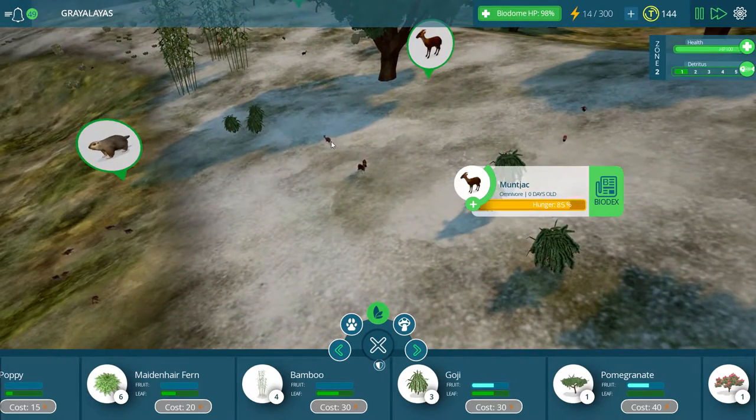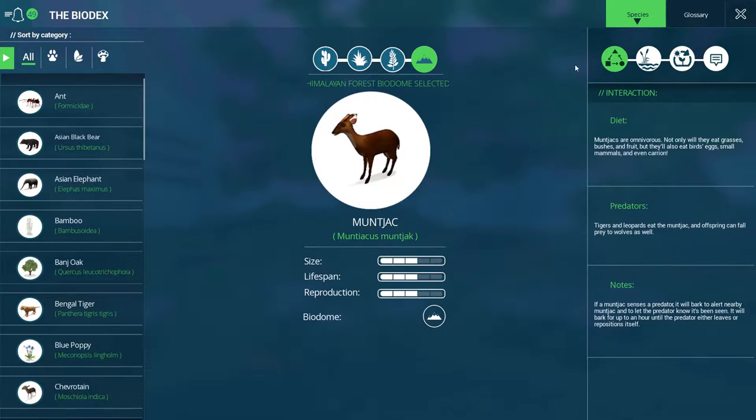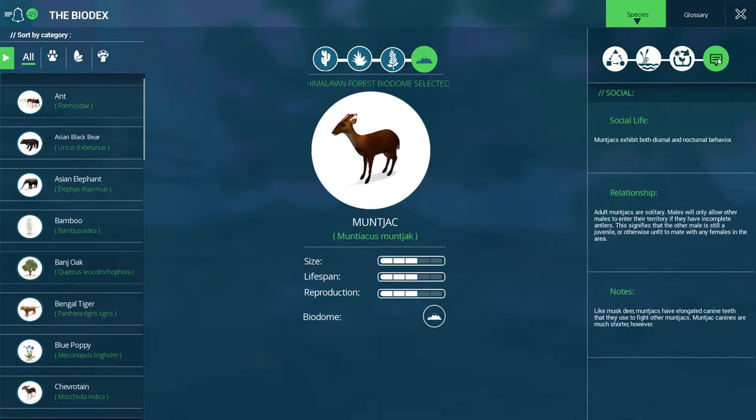Now while we're waiting for our energy to regenerate, I've got to learn about these muntjacs. It says here the diet - muntjacs are omnivorous. Not only do they eat grasses, bushes, and fruit, but they'll eat bird eggs, small mammals, and even carrion. That is not the type of creature that I would expect to eat eggs, mammals, and carrion. It looks so much like a cute little deer, but it'll eat just about anything. Tigers and leopards eat the muntjac, and the offspring can fall prey to wolves as well. If a muntjac senses a predator, it will bark to alert nearby muntjacs and to let the predator know it's been seen. It will bark for up to an hour until the predator either leaves or repositions itself. So essentially, the muntjac just annoys the living heck out of whatever it comes into contact with that it doesn't feel good enough to associate itself with.